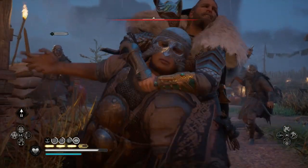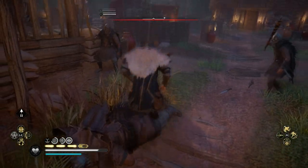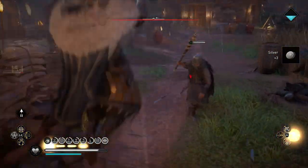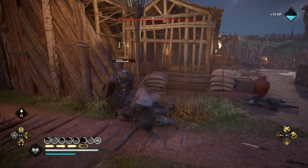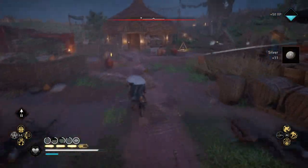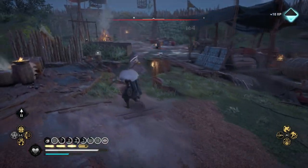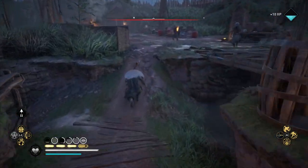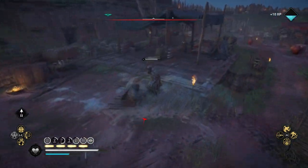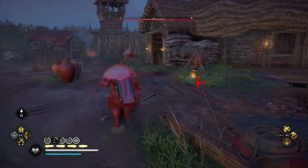This build is absolutely crazy good. Whenever I get these stuns - which you're going to see me get extremely quickly against bosses, big enemies, and even small enemies - I'm able to do massive damage. Right there, that's a lot of damage, 24, 36, because I got that crit when the enemy was stunned. I'm able to take off a huge chunk of the boss's health because I can crit the boss when it's stunned.